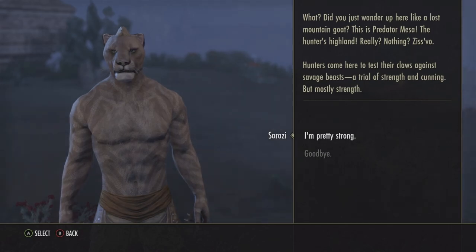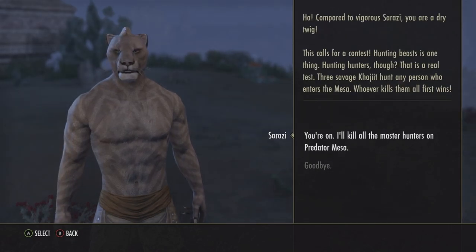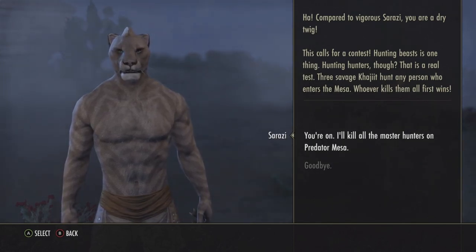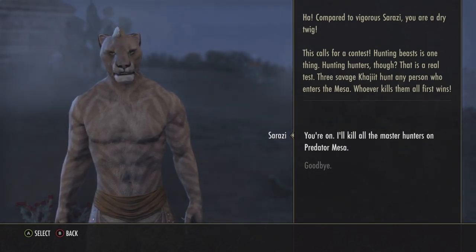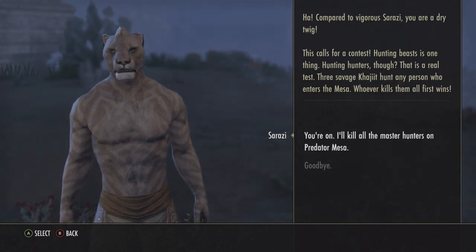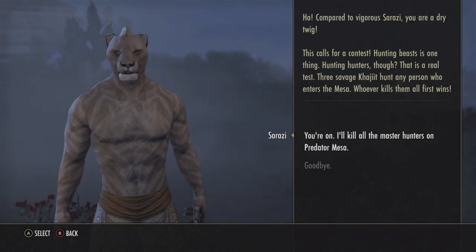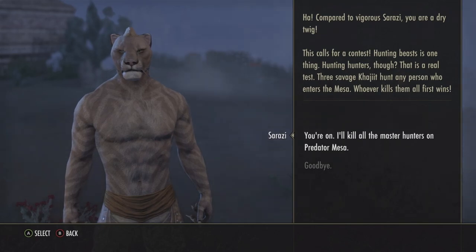'But mostly strength. I'm pretty strong. Compared to vigorous Serrazi, you are a dry twig. This calls for a contest. Hunting beasts is one thing, but hunting hunters — that is a real test. Three senior gadgets on any person who enters the mesa. Whoever kills them all first wins.' You're on — I'll kill all the master hunters.